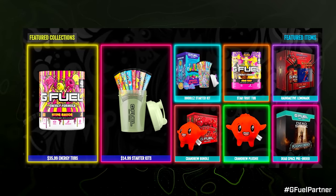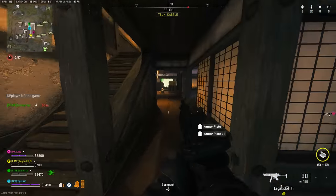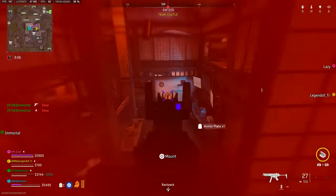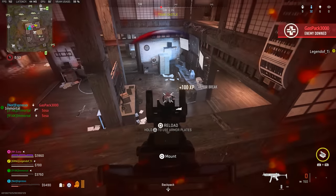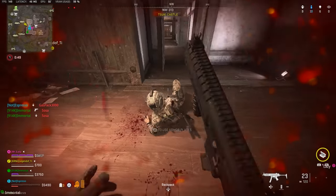For this video I want to take it in a slightly different direction — more direct with it — so we'll jump right into the classes and builds as well as why you should give them a shot. Let's start firstly with the long range weapons, or medium to long range builds that can suffice for distances across Al-Mazra or Ashika Island.